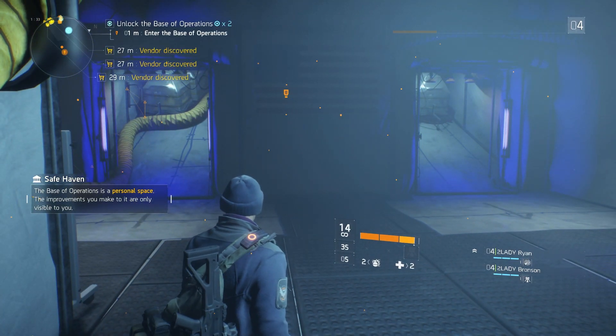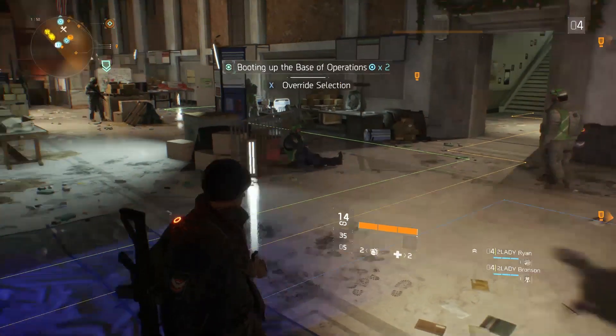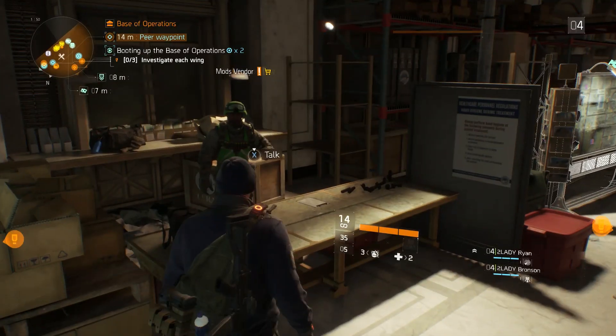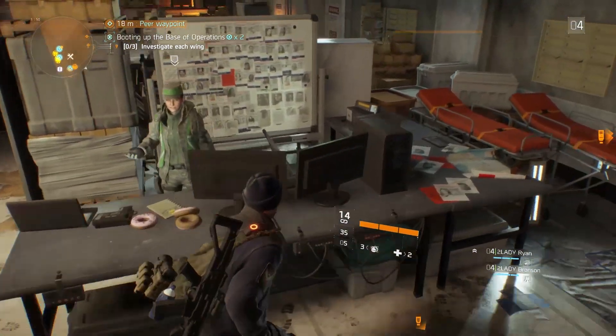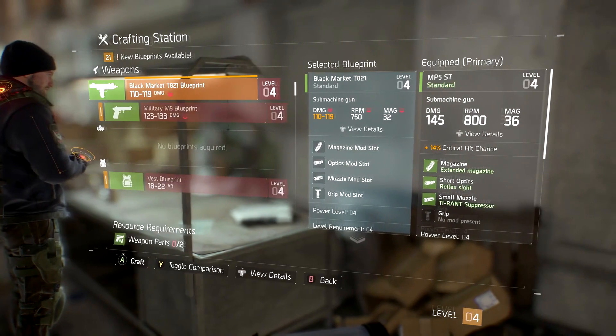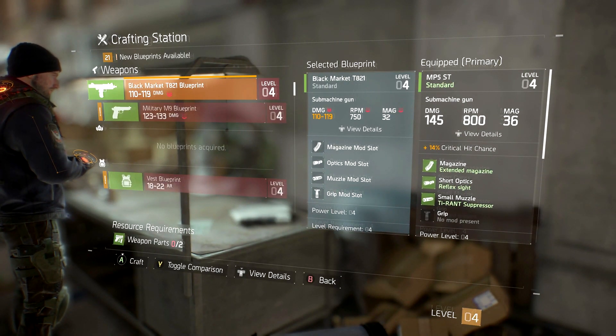To sum it up: you complete special missions to get special supplies, spend those supplies to upgrade your base, and the more you upgrade, the more skills, talents, and perks you unlock. Besides the three wings, the base also has vendors for weapons, weapon mods, and gear; your own personal storage; a crafting bench; and you can refill on ammo — but those are topics for another video.